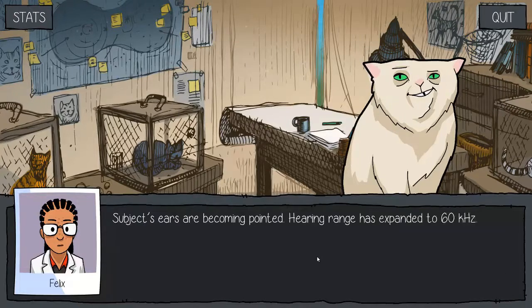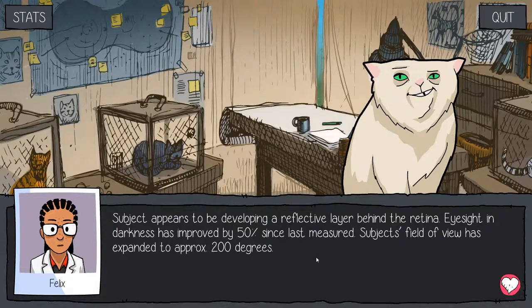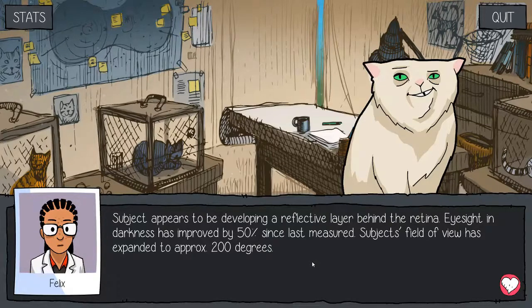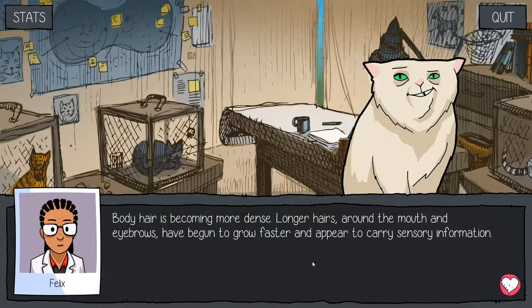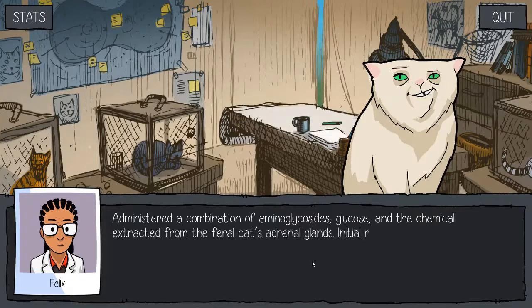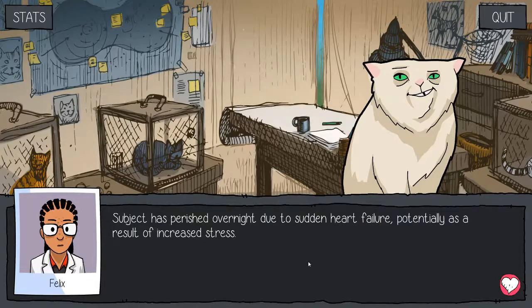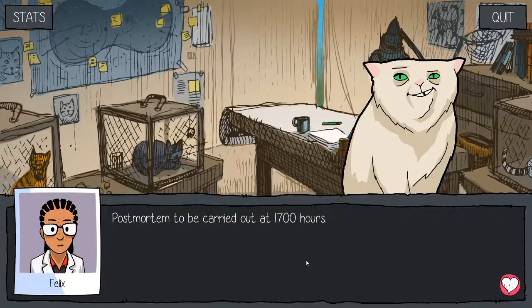Day 74. Subject ears are becoming pointed. Hearing range has expanded to 60 hertz. Subject appears to be developing a reflective layer behind the retina. Eyesight in darkness has improved by 50% since last measured. Subject's field of view has expanded to approximately 200 degrees. Body hair is becoming more dense. Longer hairs around the mouth and eyebrows have begun to grow faster and appear to carry sensory information. Attempts to reverse the changes have so far proven fruitless. Tomorrow we will carry out further invasive procedures. Day 75. Administer combination of amyglucoses, glucose and the chemical extracted from the feral cat's adrenal glands. Initial results are promising. Subject appears to be in acute pain at all times. Day 76. Subject has perished overnight due to sudden heart failure, potentially a result of increased stress. Postmortem to be carried out at 17:00 hours.